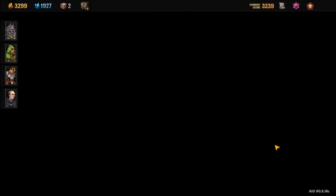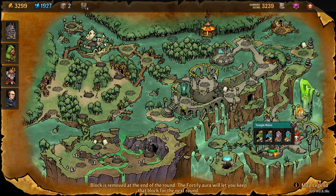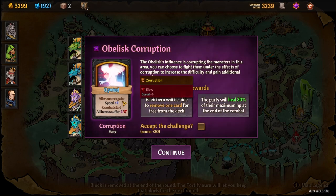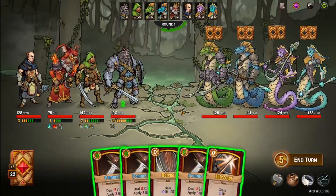That was pretty simple. Here we are — we've got one more fight and then it's boss time. Easy corruption: each year we'll be able to remove one card, but we don't have any negative cards, so that's meh. Heal for 30% max — we're already full, so I really don't see a reason to do this. These monsters are fairly tough; especially those two in the back — they're annoying. We're going to make sure they don't get a turn.